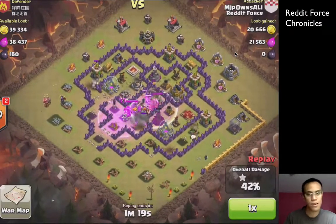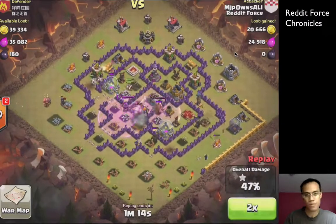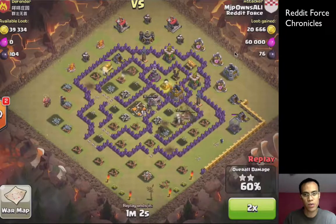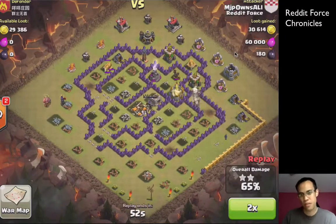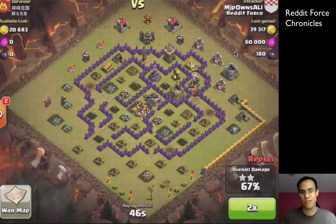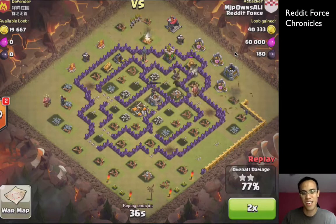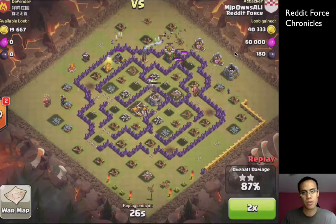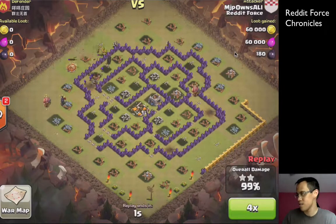That town hall's down in two hits, and at this point it's really just a matter of ripping through the base. Mind you, this was a low-level GoWipe against a decently upgraded town hall — it's hard to expect three stars from this; it's more the exception than the norm. It takes a lot of DPS and upgraded troops. He was able to pull this off when we needed it the most, so great job there. I'm sure we'll be seeing more of this in future raids.